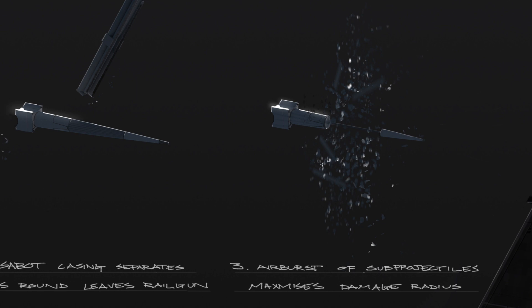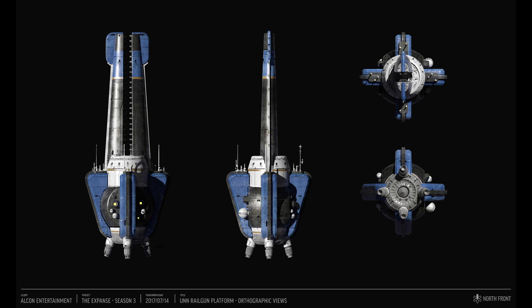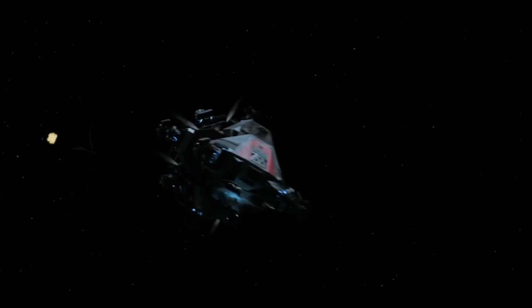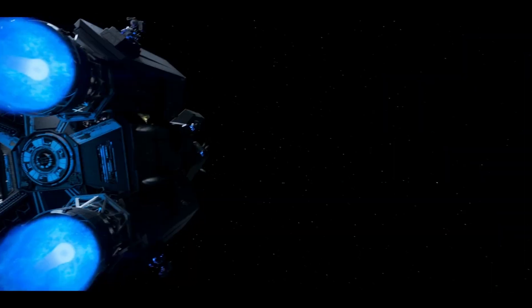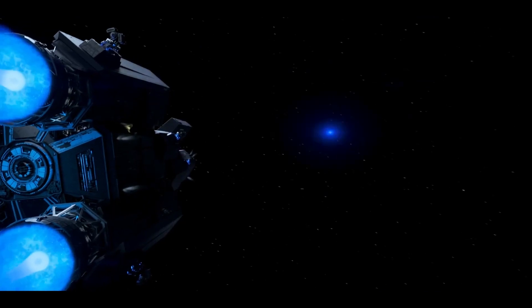If we slow down this video of the Rocinante firing its railgun, we can see the weapon charging and firing a projectile. I don't see the Stage 2 casing being separated, so I'm going to brighten the footage and slow it down further. I still don't see Stage 2 happening. This projectile does not hit its target and does not have a Stage 3 airburst.